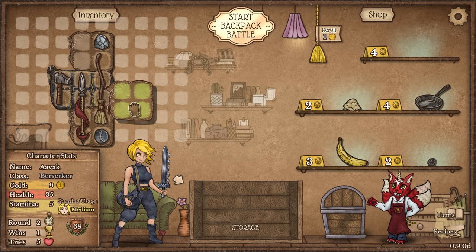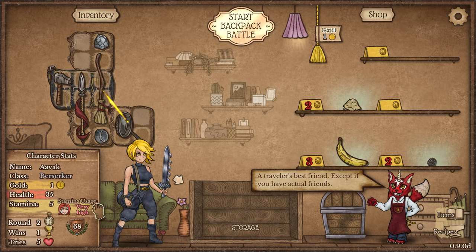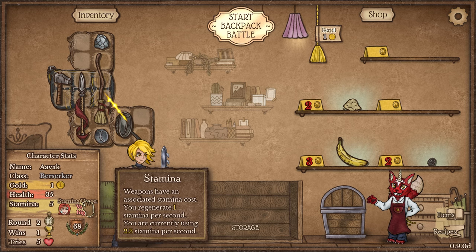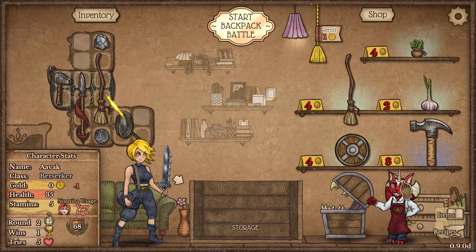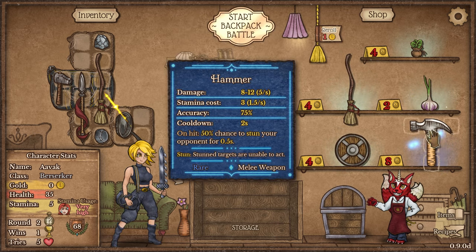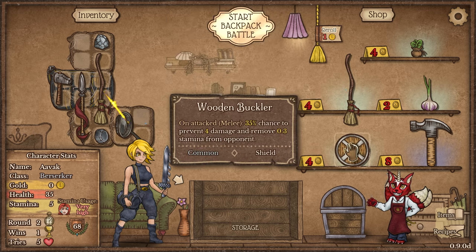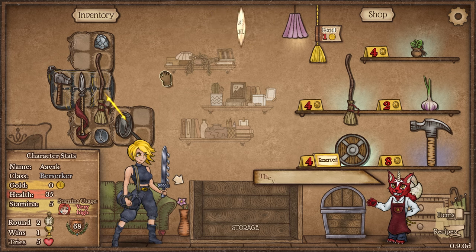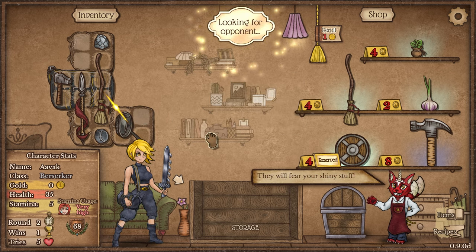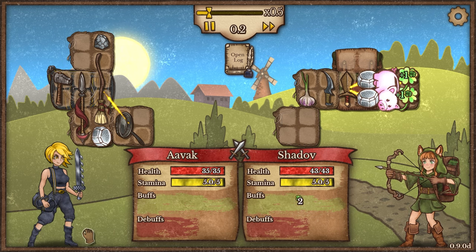So we'll pop this down here, these two together, and that one's gonna get a buff. We are hopelessly over stamina cost. This is actually a painful one for us. I've got one gold, so I'm gonna re-roll and see what we get. We've got the hammer there — nothing really that I want, but I wouldn't mind picking up a buckler, so I'm gonna reserve that one. We may well lose this next fight purely because we're not gonna be hitting very often.